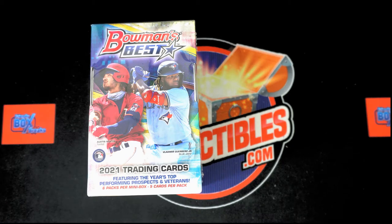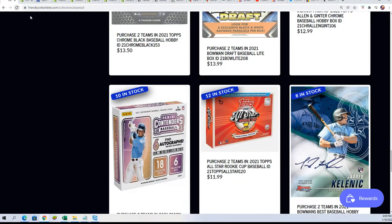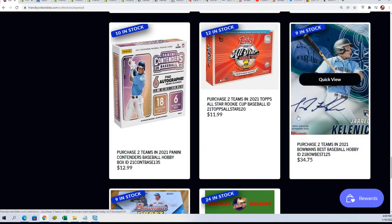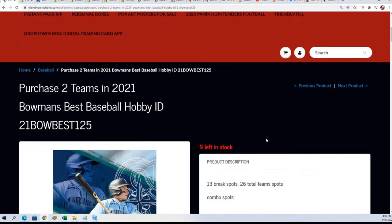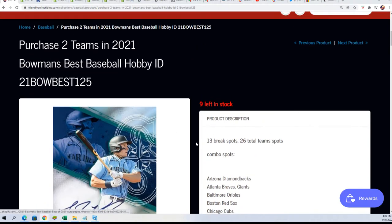Somebody's going to hit something big, and here is a look at where we're at in the actual box break. We're at nine left. Each spot is worth two teams. So Bowman's Best Box Break is coming up — it's only 13 spots total.